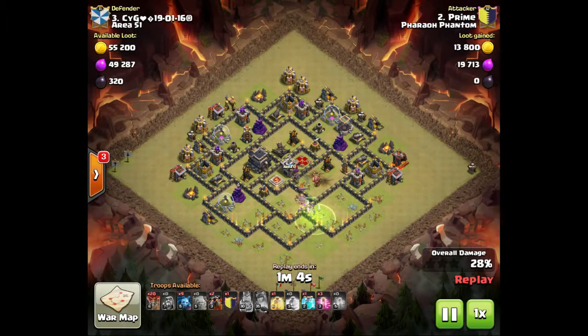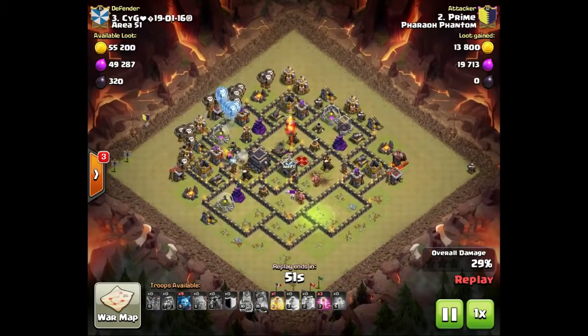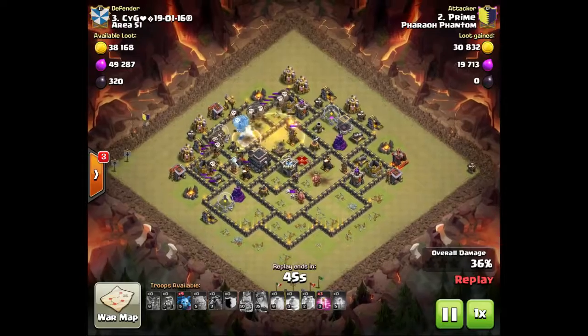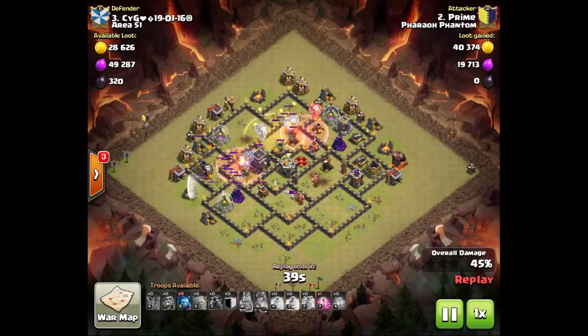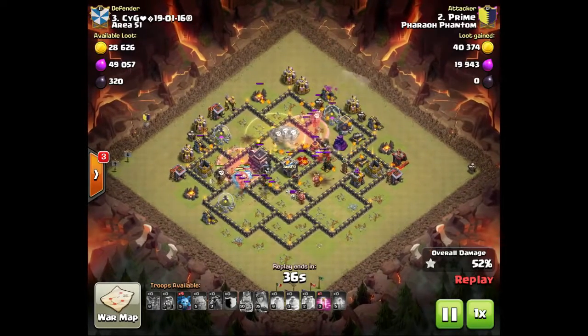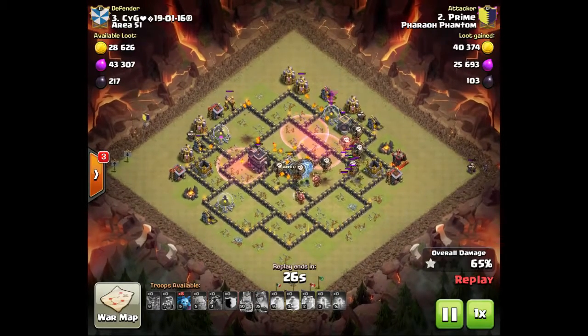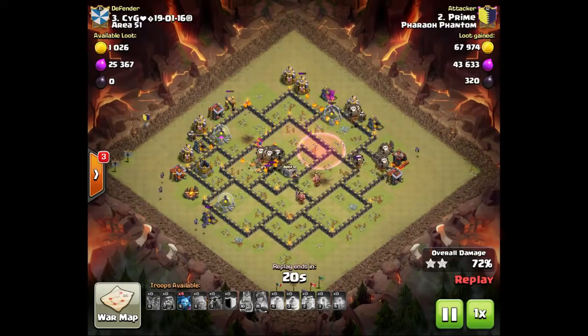He's already taken out the clan castle troops and cleared a bunch of trash buildings at the bottom, including the bottom air defense, so the air portion will be a lot easier. The queen is still going and will be active for a while longer. Here come the balloons and lava hounds — two lava hounds on the top air defense, one on the bottom. He uses a heal spell — you don't see that often — and what looks like a clone spell. There are tons of balloons on the back side of the base.